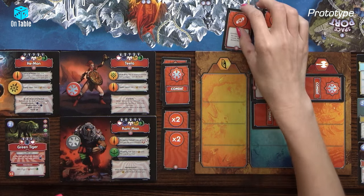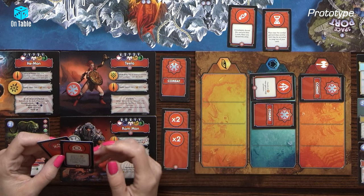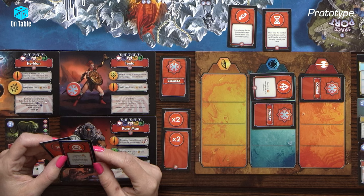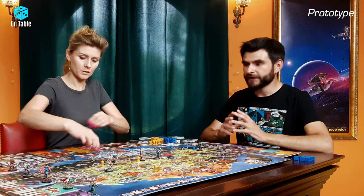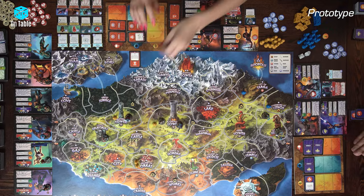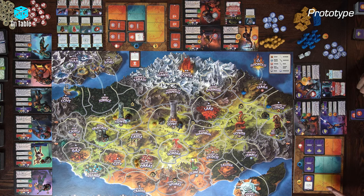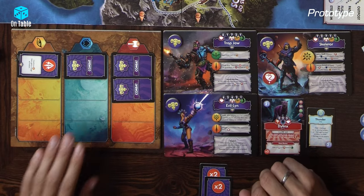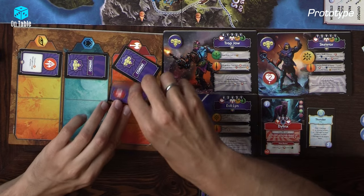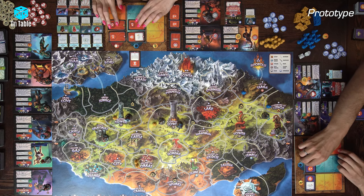That's all for the first round because we've got a four-card limit. Some cards or abilities can give you an additional card, but the limit is four. Now we can flip the cards and calculate our outcomes.